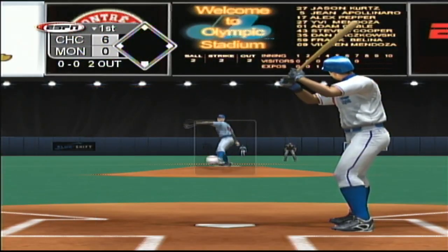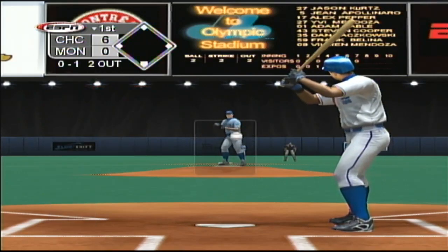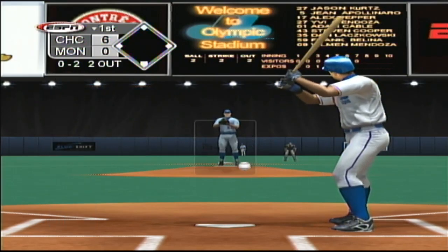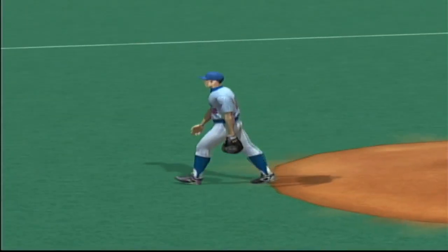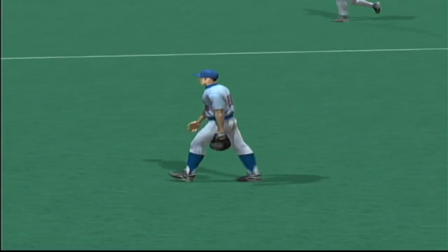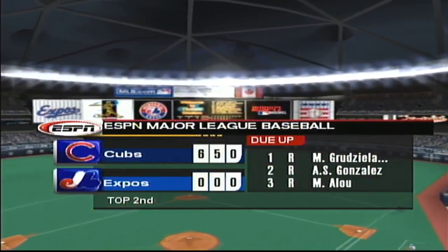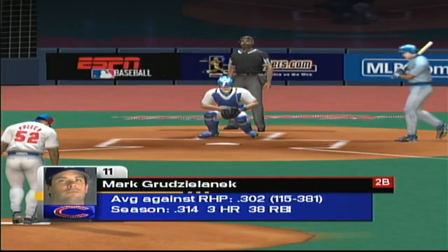First pitch, a slider in there, 0-1. And when guys are spotting their pitches out there, there ain't a whole lot you can do. He looks at one in there for a strike. Nothing and two. Struck him out as well. So he has struck out the side in order. Yeah, really settling in now. Nothing doing here this half inning. We'll go to the top of the second inning.